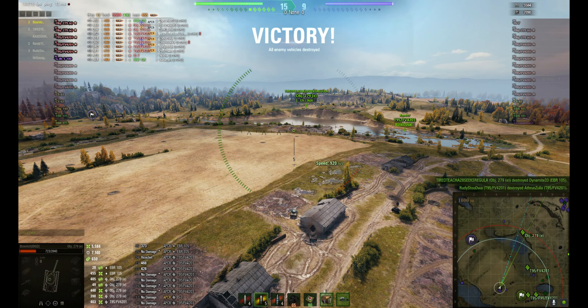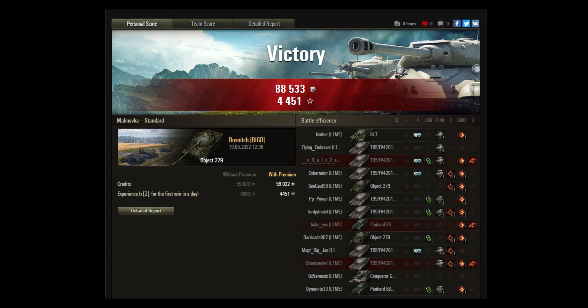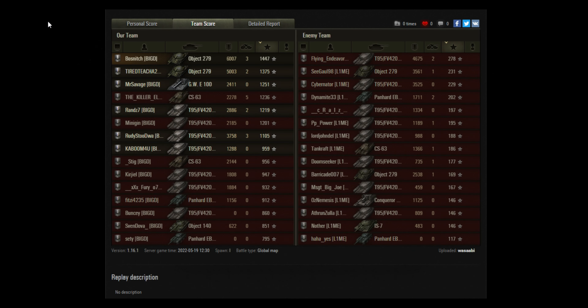Well done, Lime — good strong battle. We have vanquished them. A quick overview of the team scores: we've got two tanks over 5k damage — both 279Es, Bosnich and Tite Teacher. Flying Endeavour on the other side got the most damage with 4.6k, and a couple of others over 3k — good performance there. Oz didn't have a great impact, only doing 1,125 damage. Our GW did 2.4k, so Mr. Savage, well done.